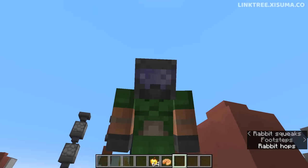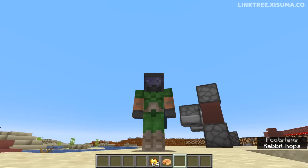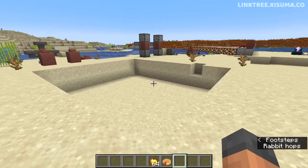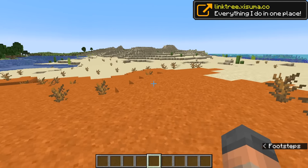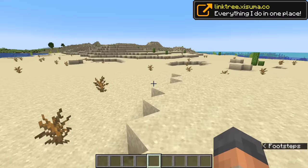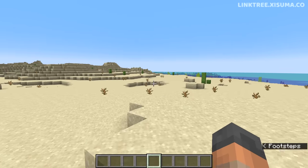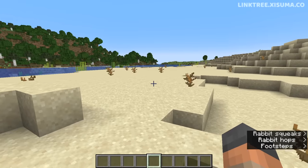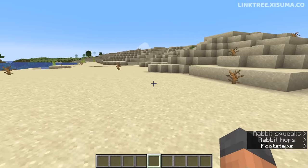I'll encourage you to subscribe so you can catch the 1.21 snapshots, which we've been told will be coming soon in a matter of weeks, though no specific date was given. Mojang are taking the same approach as they did with the Trails and Tails update — what we're going to see today are things that will make it into the game, but there's other stuff in development not yet revealed. We also don't know the name of the update yet; that will be revealed next year in 2024.